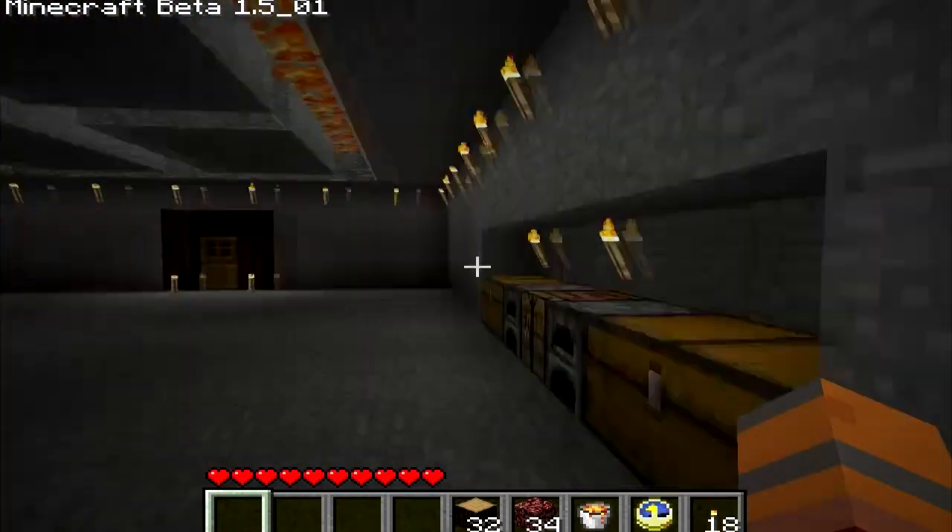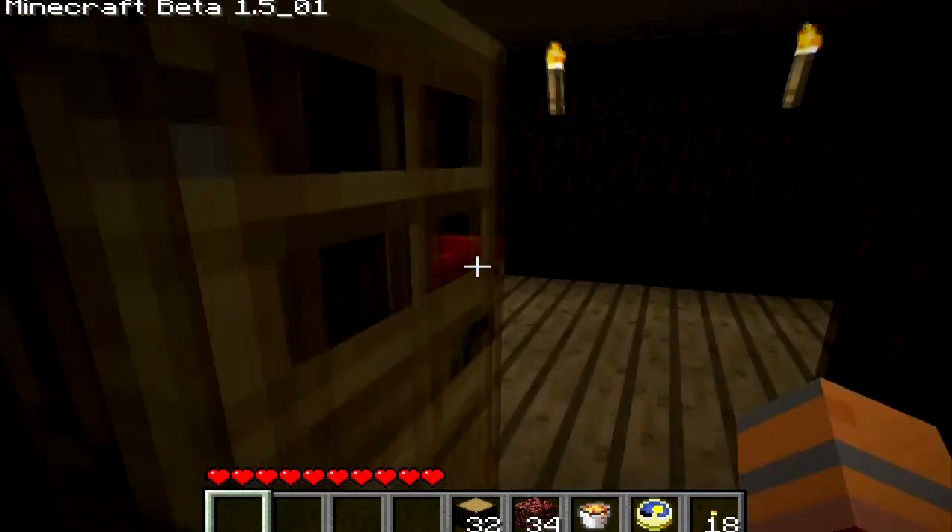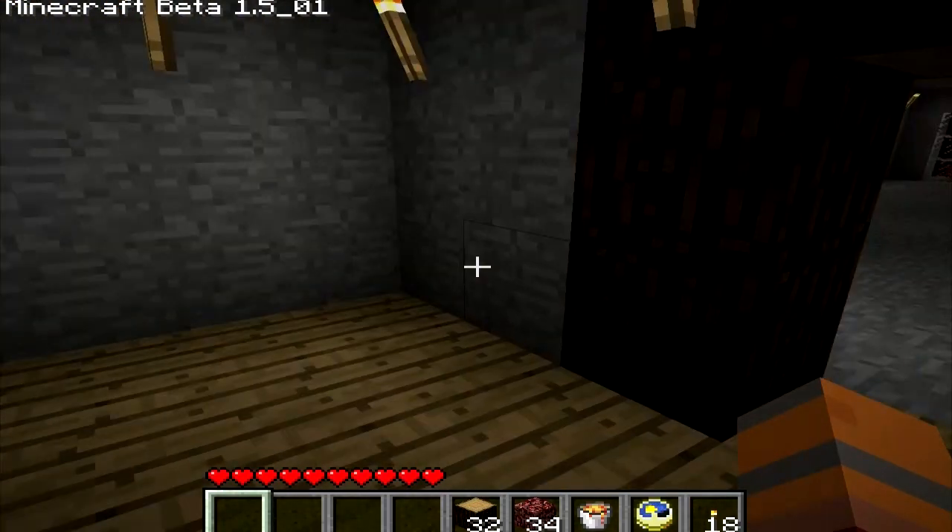Got my standard workstation. No infinite water springs — water doesn't work in the Nether. I got a room down here, even though you can't sleep in the Nether.